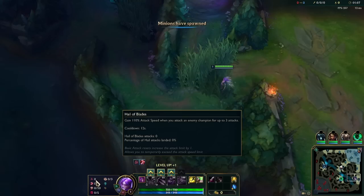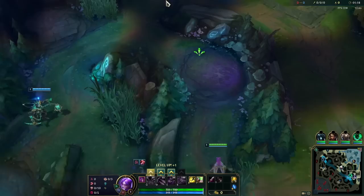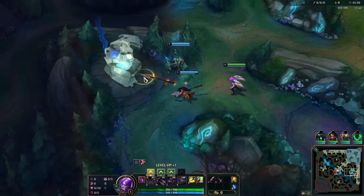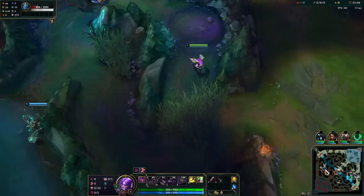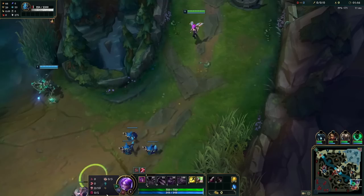You guys may be asking why I have Hail of Blades instead of Lethal Tempo. It's simple: Lethal Tempo is really good against Lucian because he takes very short bursty trades, and if you take Tempo you'll pretty much never be able to stack it up against him. Also, I'm bringing back an old OP build you may remember from Season 10-11: Galeforce, Collector, Rapid Fire Cannon, IE, Navori. It used to be the best snowballing Kaisa build in the game.